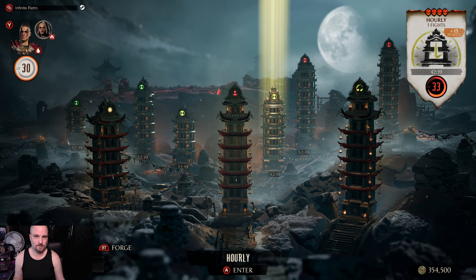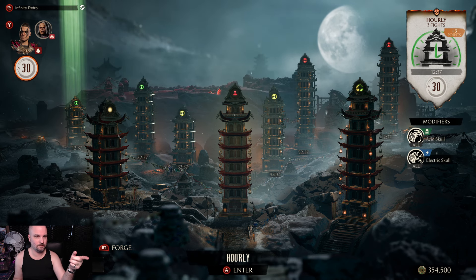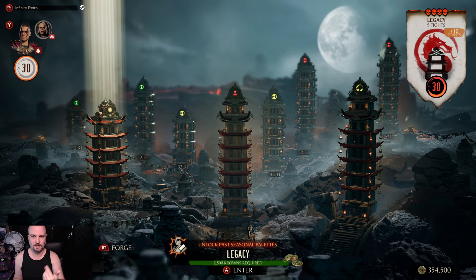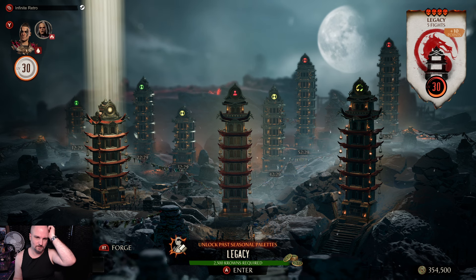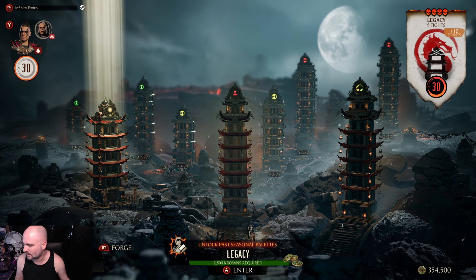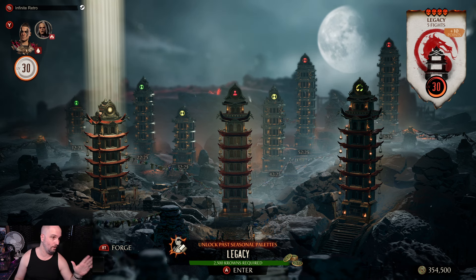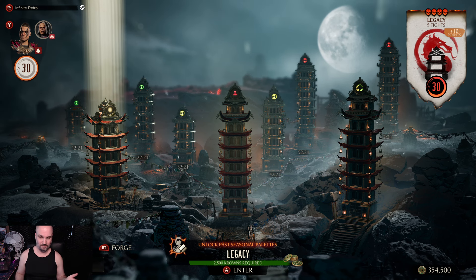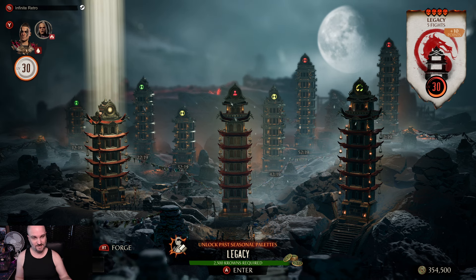The different colors at the top of the towers indicate difficulty — easy, medium, and hard — along with seasonal, arcade, and legacy towers. Towers of Time is probably the best part of the whole Chaos Reigns experience.